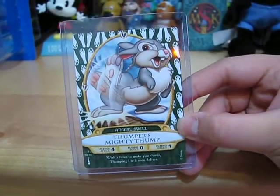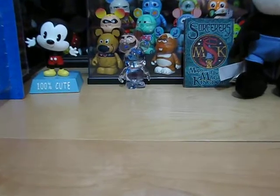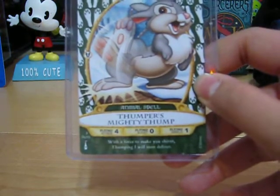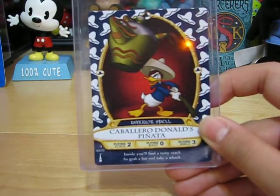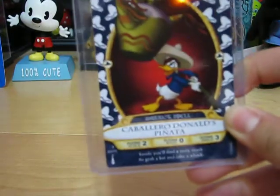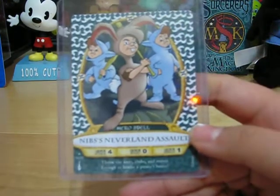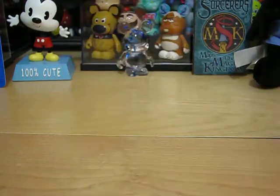And these are the only new ones — I'm not showing you the doubles I got. Here is Thumper's Mighty Thump. I'm going to zoom in a little bit. I think you can read that. Then Cabrero O'Donald's Piñata. I got Nib's Neverland Assault. And Mushu's Fury Breath.